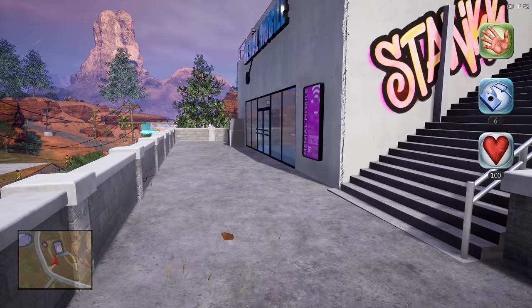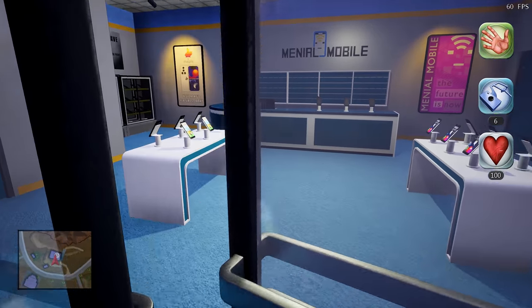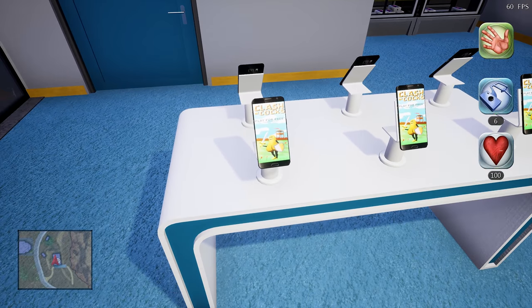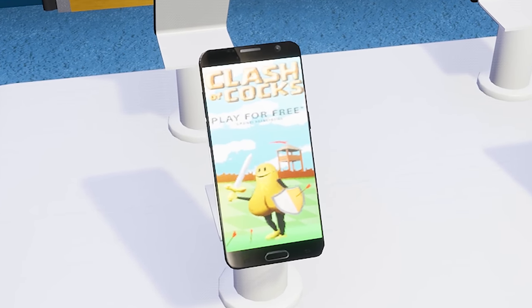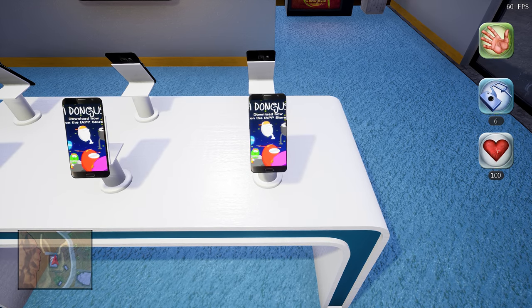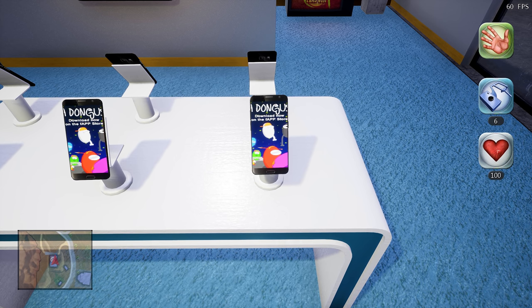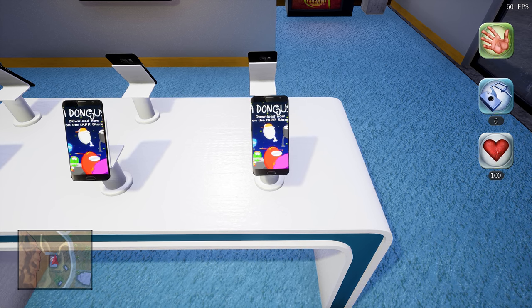The final Postal 4 easter egg — though I fully expect to find plenty more — can be found at the in-game phone shop. The games being played on the phones are Clash of Cox, a reference to Clash of Clans, and Dongus, which is a nod to Among Us. If you've found any Postal 4 easter eggs of your own, please let me know in the comments.